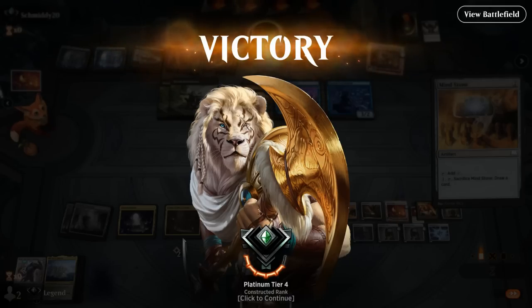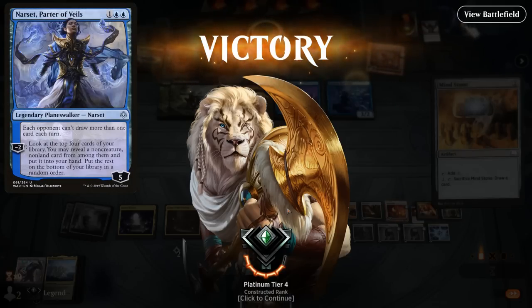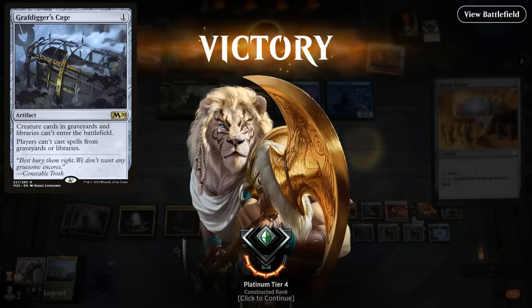Even with a lot of disruption — Hand Disruption, Bowmasters, Counterspells — we can still sometimes find a win against these blue-black control decks. And Narset shutting down our card draw can also be very effective. But as we saw here, our deck can still potentially find a win with Mystic Forge, just playing stuff off the top. The opponent also needs to kind of shut off the top of our library — a Grafdigger's Cage comes to mind as an effective tool, but not many decks are running that one. On to the next one.